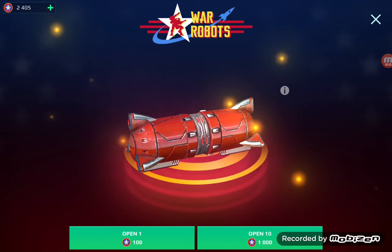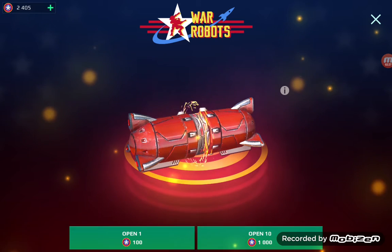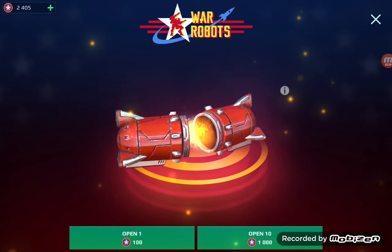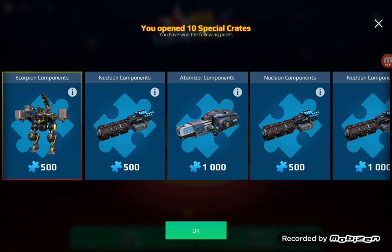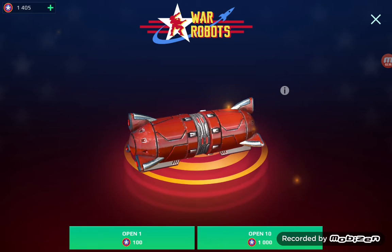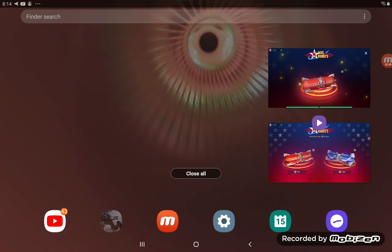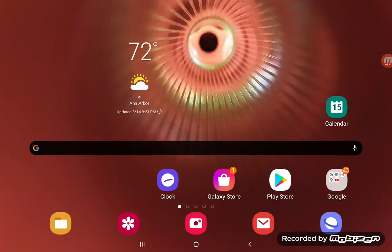Alright, how about we go with a big opening and do 10 and 1. Let's see. 500 for — oh my gosh. Wow, that's terrible luck. Okay, so we're gonna try closing out the game and going back into it. I really hope we can get some better luck than just components and power cells.